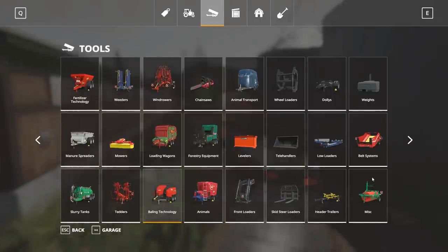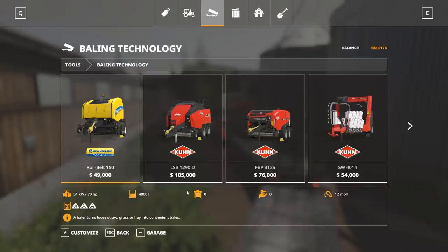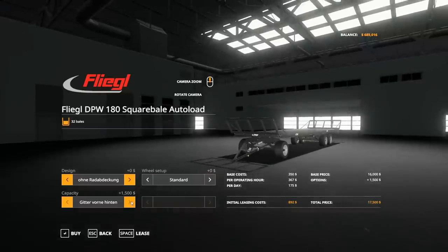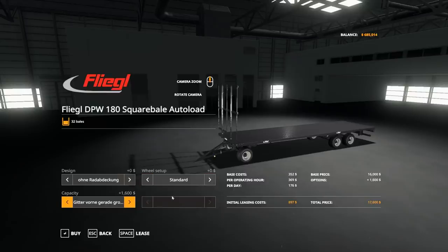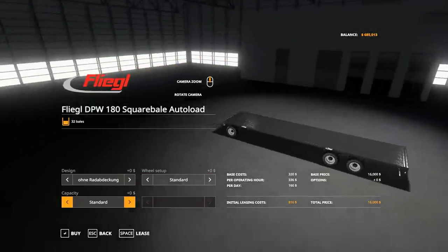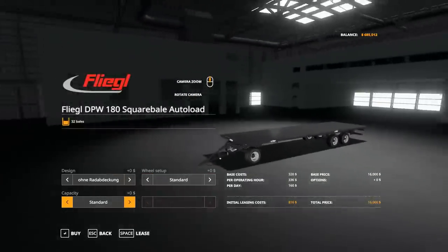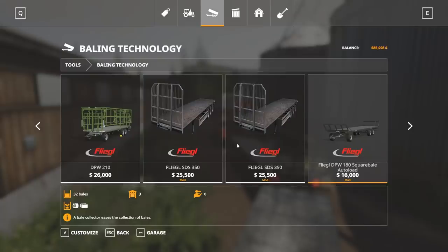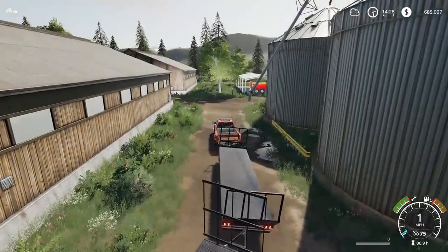Do we have options for this 32 bale — just have a regular flatbed, just a straight up flatbed. Got that. Got the standard, which is something you should definitely look into — it holds the same amount of bales. If you're going to do a road train with this, this is what you got to do, and you would be able to turn a little bit better with this. But it's your choice, really, it's your choice — it is your farm.